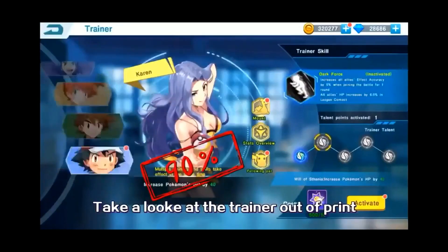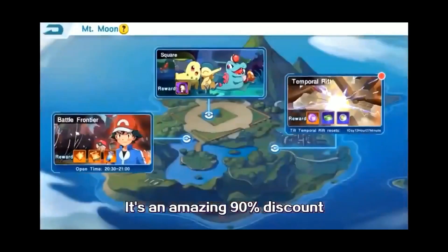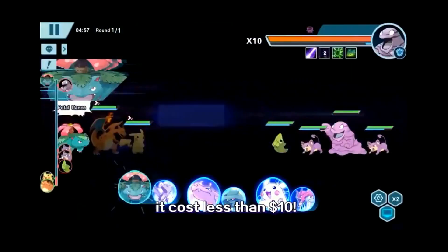Awesome. Pockmone. Take a look at the trainer out of print. There are also limited Pockmone mounts — it's an amazing 90% discount. I said, now that a set of SS lineups are built up, it costs less than $10.